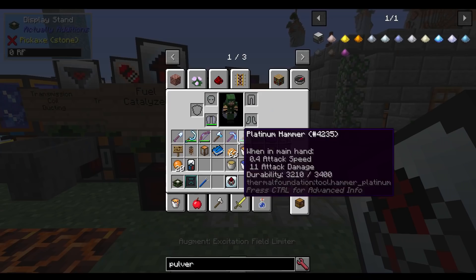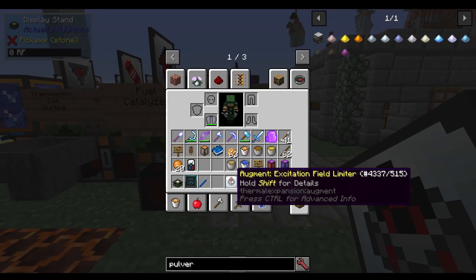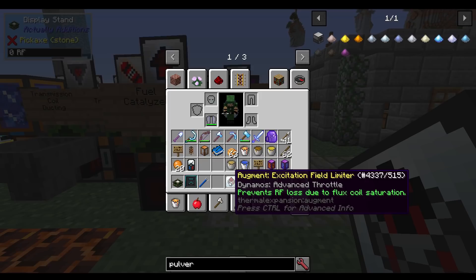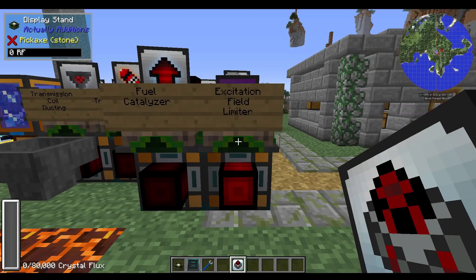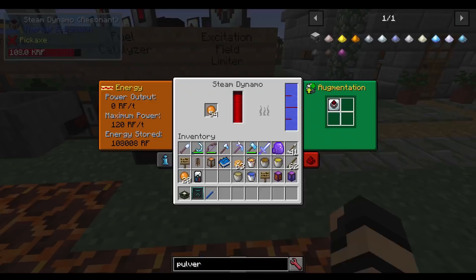Now let's go into some of the dynamos. We have an excitation field limiter. A lot of these are very confusing — if you hold over it and hit shift, it says dynamos advanced throttle. This one is not a specialization. It prevents RF loss due to flux coil saturation, though it's a bit confusing in how it explains that.